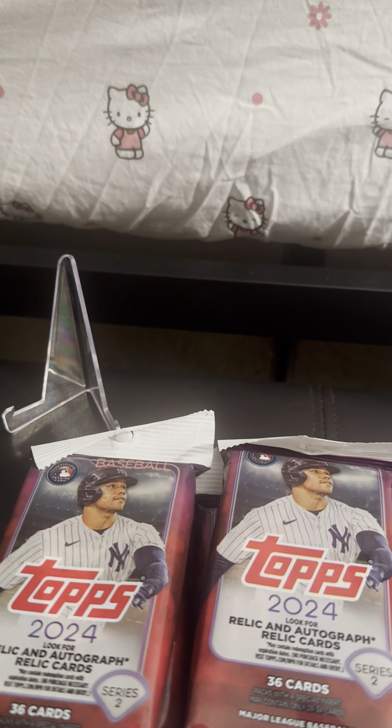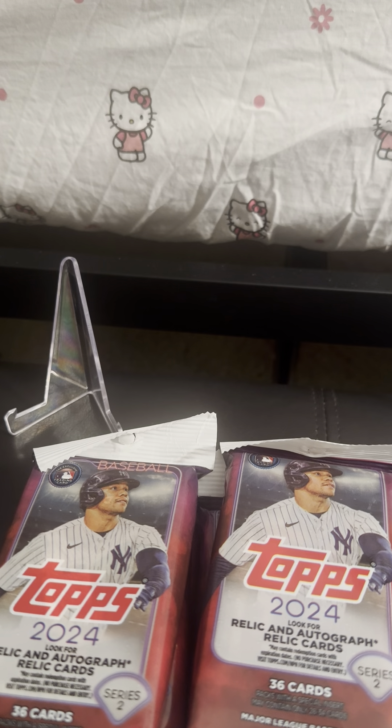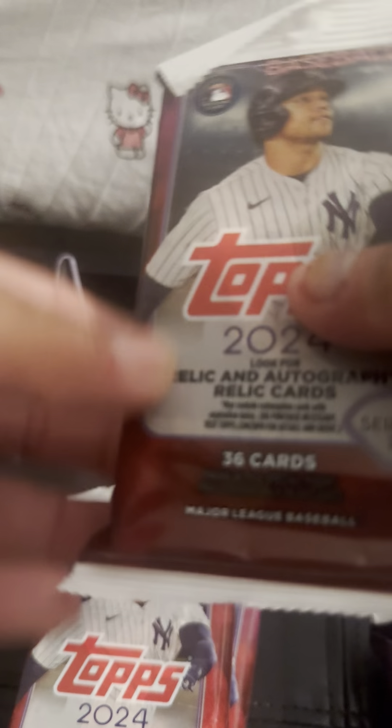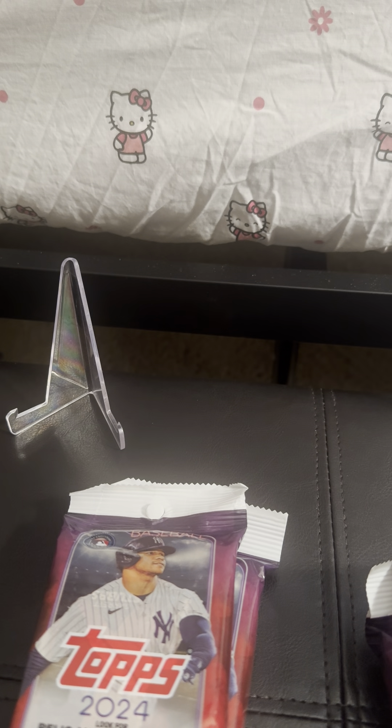Good evening, how you guys been tonight? It's your buddy Jose with another video for entertainment and enjoyment. I stopped by Target earlier and I seen all kinds of stuff I could get my hands on, but I decided to grab these Series Two Topps fat packs — spin out the hangers. The hangers are different. I've been seeing some videos about these, a lot of cool patterns and cool parallels, like the Lady Liberty leaves. Let's see what we get into.